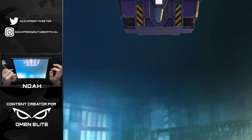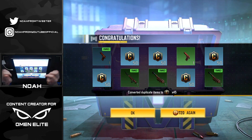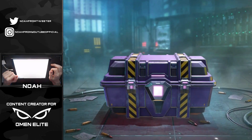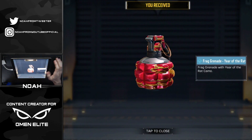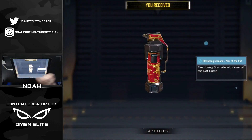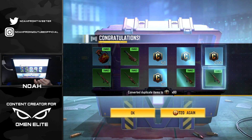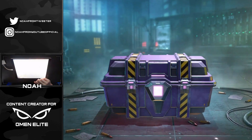Back to it — attempt number two, 20 more crates, another MW11 Year of the Rat and then just a bunch of duplicates and credits. Number three, here we go. I hate that black screen for blues — that's the worst, honestly. It's so deflating. The Year of the Rat AK is all I'm asking for. Nothing again. This is going to be number 80 if I'm counting correctly.